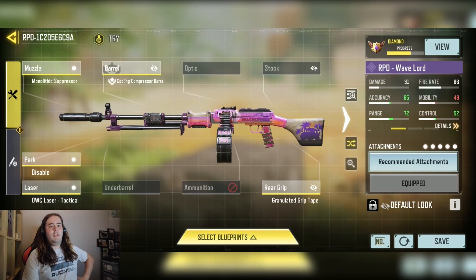Okay, so here is my RPD loadout. As you can see, it is a rage accuracy control build. LMG, basically, this is built for holding head glitches and just spraying and praying.